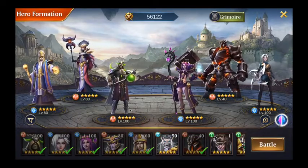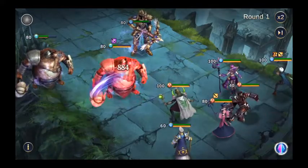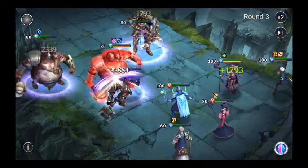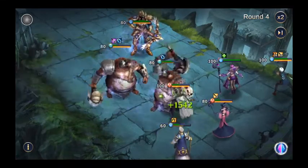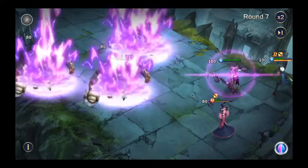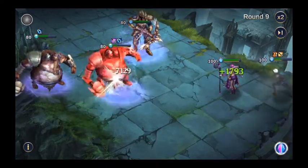Exorcist is still in the front position — I think this is the optimal setup. Before, Bellona did almost 700K, so with the 10% damage increase that should be around 770K, plus the 2% from the Dragon Island upgrade. Let's see how it goes.